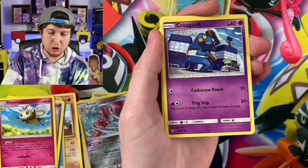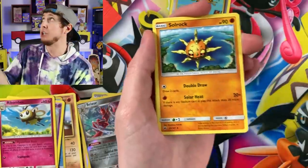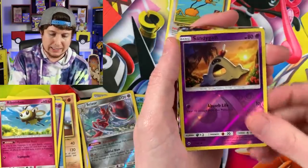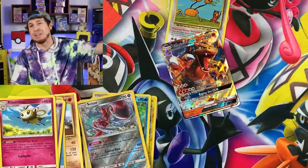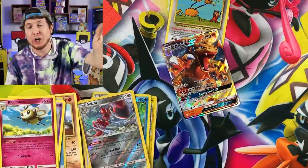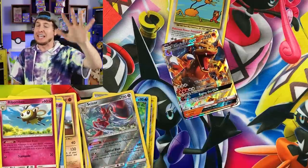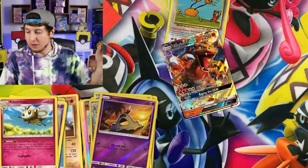Meowth, Magikarp - where is the Magikarp squad at? - Pansear, Solrock, Wishful Baton, Sandygast... Charizard GX! Breaking Family, it's not the Hyper Rare Charizard, but it's still a Charizard GX and I am perfectly, perfectly happy with that. There's the code card. Let me go ahead and sleeve that one up.